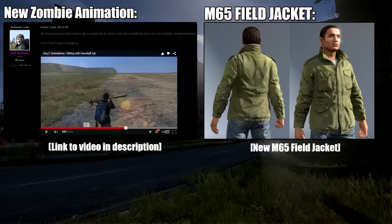That concludes the status report portion of this video. Since it was a small status report, I wanted to include some things that the developers have been posting over on the DayZ forums late last month and this month. To start us off, we have a developer post about new zombie animations. They posted a video showing what those look like — basically zombies will now react to hits, so instead of just standing still when you hit them, they will have a reaction. You can see that better in the video linked in the description.